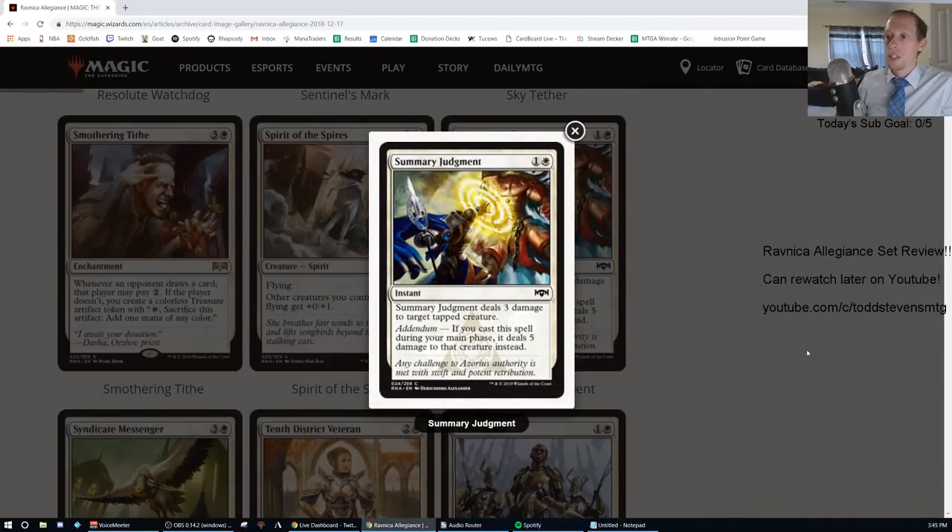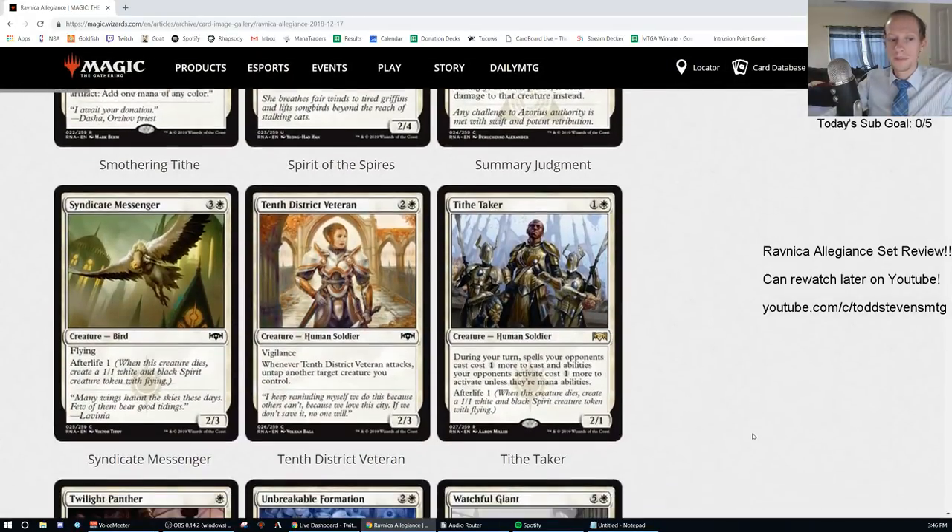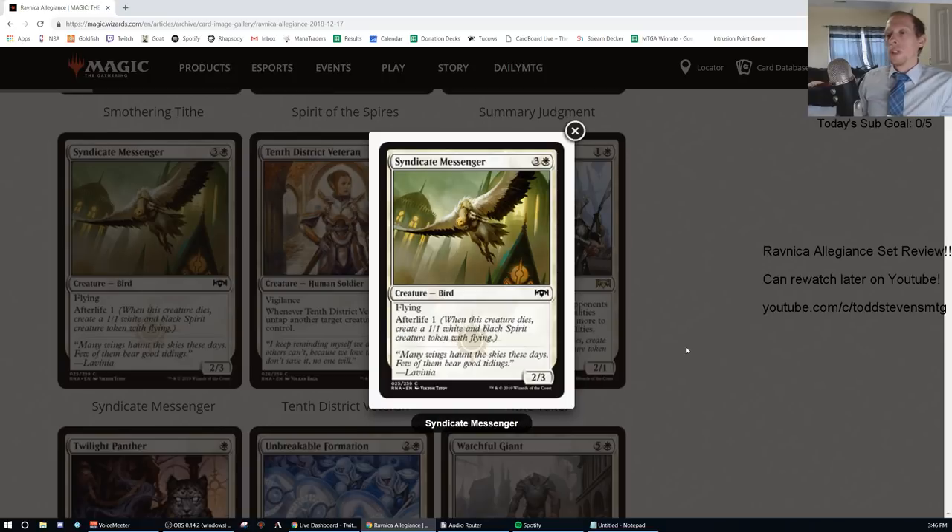Summary Judgment: one generic and one white, common instant. Deals three damage to target tapped creature. Addendum: if cast during your main phase, it deals five damage to that creature instead. We already have a card that destroys target tapped creature for the same mana cost — this only deals damage and doesn't destroy it. That's an F. There's also a two-mana deal four damage to an attacking creature which is better.